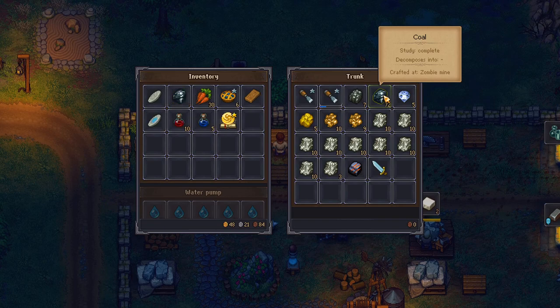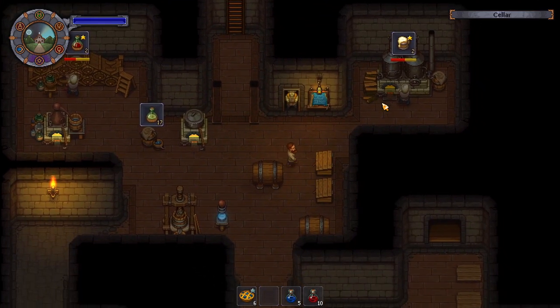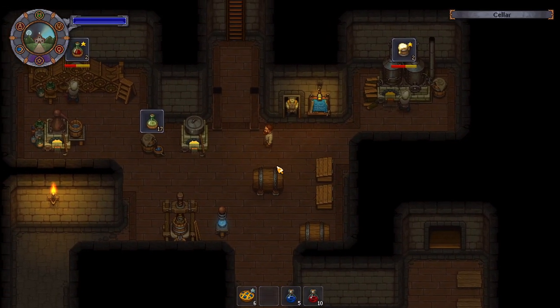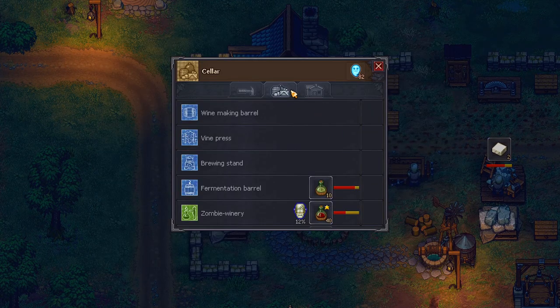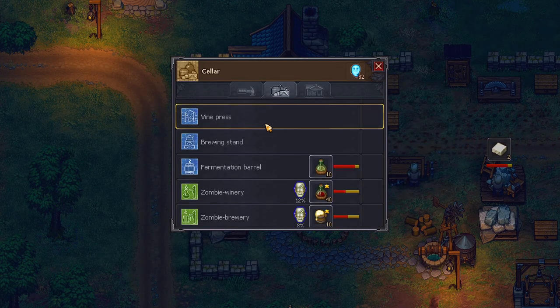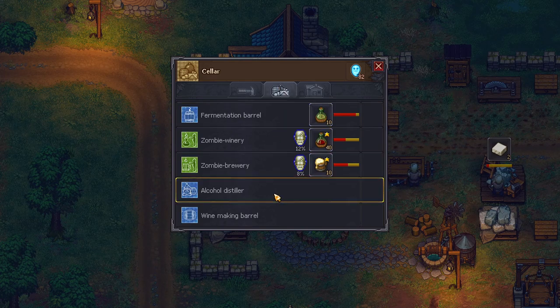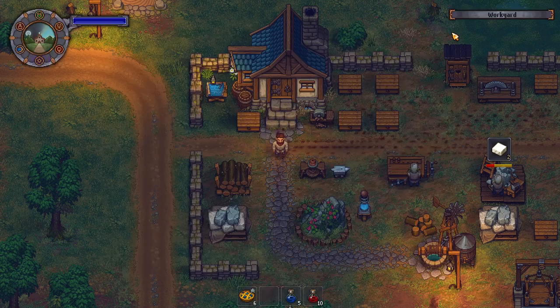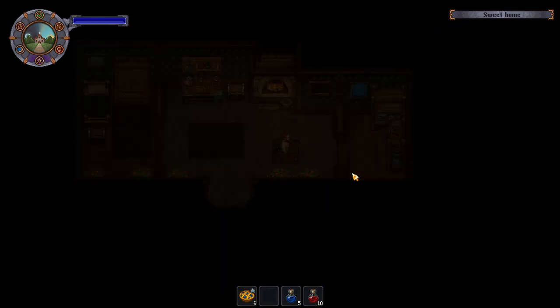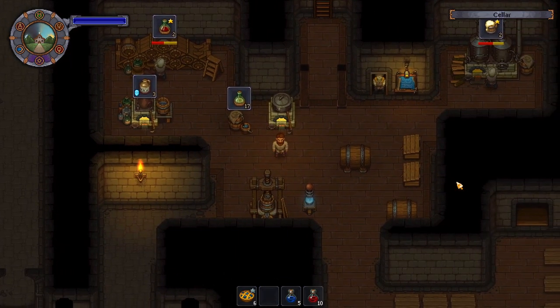Zombie, where are you storing my coal? Here it is. So now I can be wherever I want and go ahead and update my distiller here. And there you have it. So that's what the Spirit Gratitude is for. And as you can see, it is on its way making. Thank you for watching, and I'll see you in the next one.